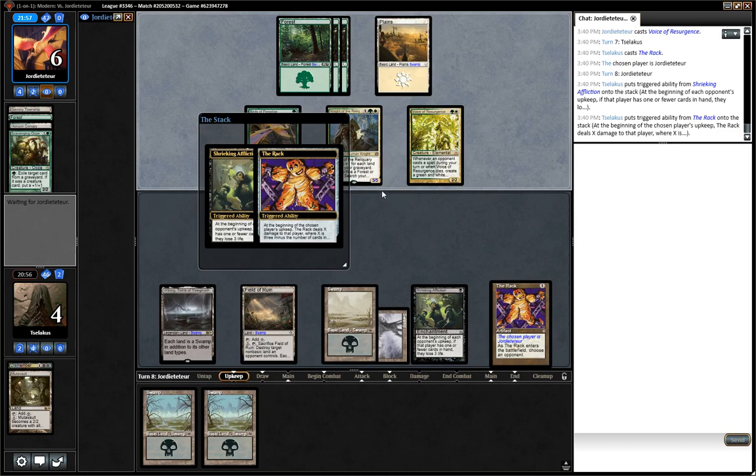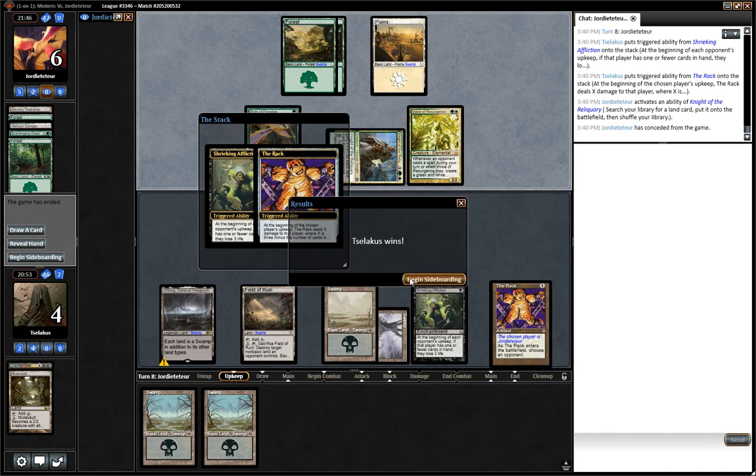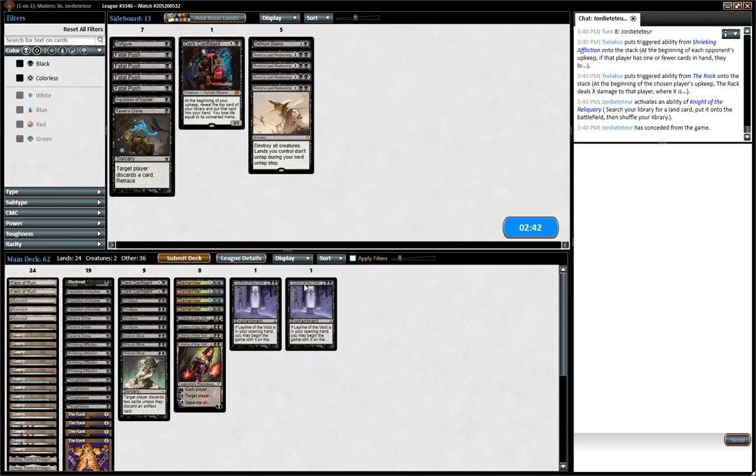He's not got some life-gain craziness, has he? Does this thing gain life when it happens? Don't tell me he's got some kind of Cathedral — what's that thing that comes into play tapped and gives you two life? That was really fun, actually. This deck feels like it wants land cards in the graveyard. Scavenging Ooze loves things to be in the graveyard, so here comes my graveyard hate. I'm not going to desperately mill to find it, but I think it's probably good that it's there.